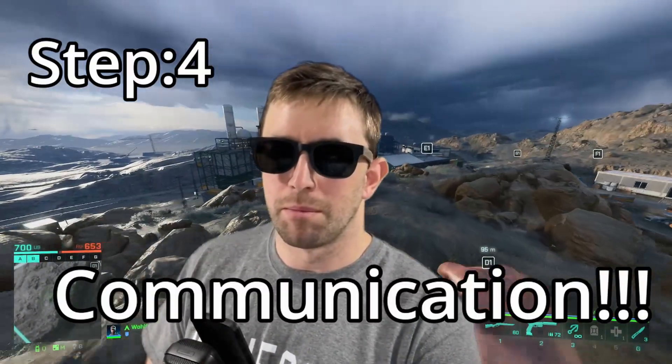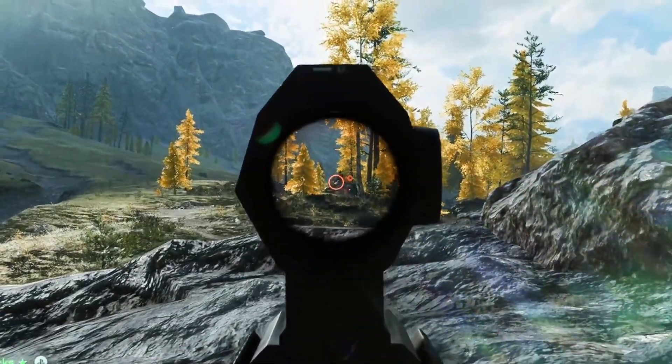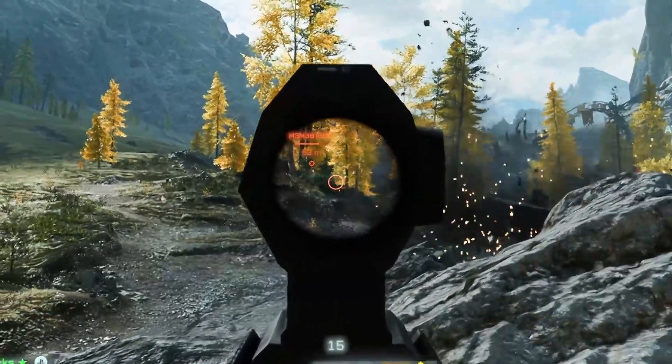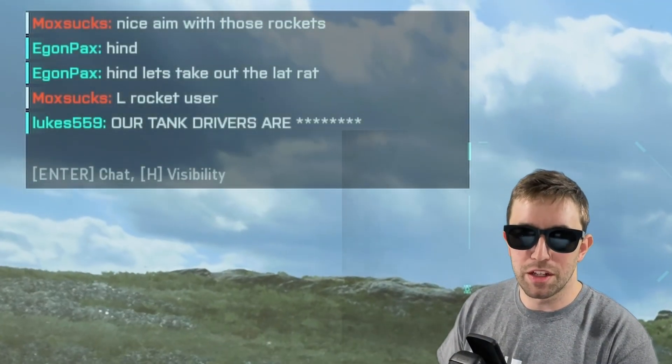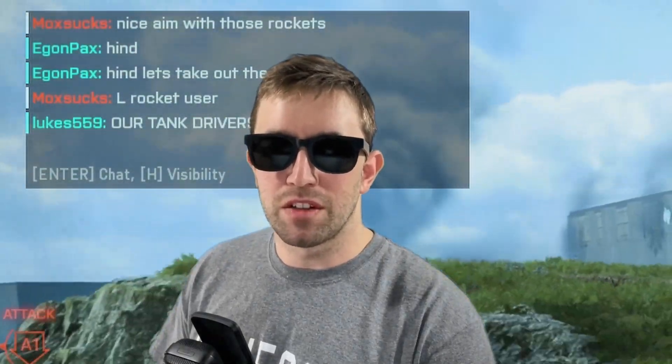Step 4: communicate and coordinate with your team. Battlefield 2042 is a team-based game, so communication and coordination with your teammates are essential for success. Use the in-game chat or voice communication to keep your team informed about your actions, enemy positions, and objectives. I've found that the in-game communication feature isn't used that often when playing with randoms, so having a friend to play with can help you out immensely.